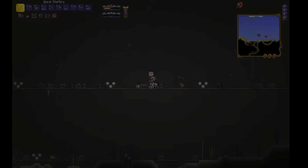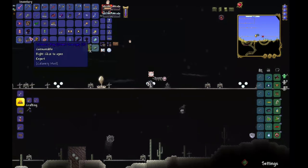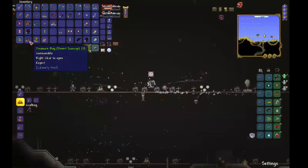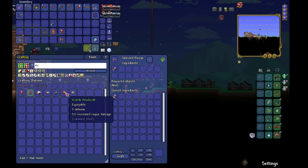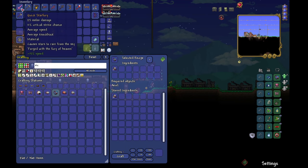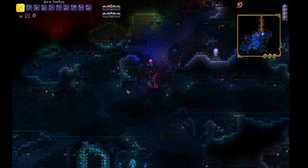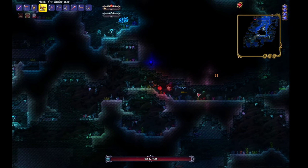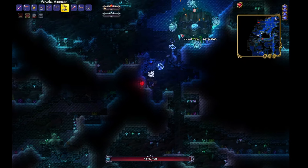The Desert Scourge didn't last long, but make no mistake — this was no fairytale ending. It's just another chapter in my 1 HP against the world saga. The desert might have been conquered, but there are many more terrains waiting to test my mettle. After showing that worm who's boss, I dove into crafting the Victide armor for some aqua acrobatics and went deep, deep down into the Sunken Sea — or as I like to call it, the underwater maze of impending doom. Why? For a giant clam, of course.